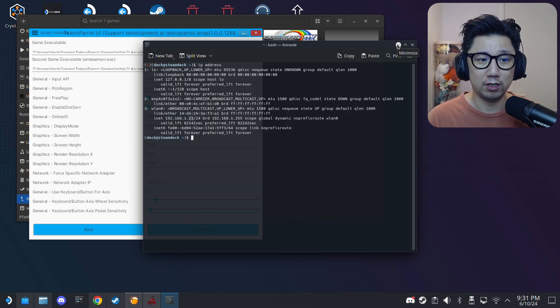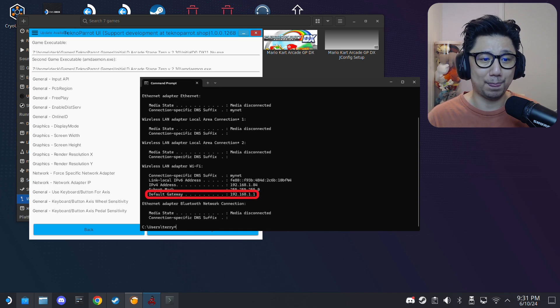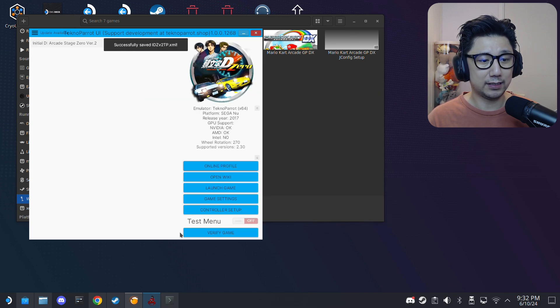The router IP is typically just the last digit as a '1', but that may differ by router. On Windows connected to the same network, open Command Prompt and type 'ipconfig' — look for the Default Gateway. Enter that IP address in the Network IP field and save settings.